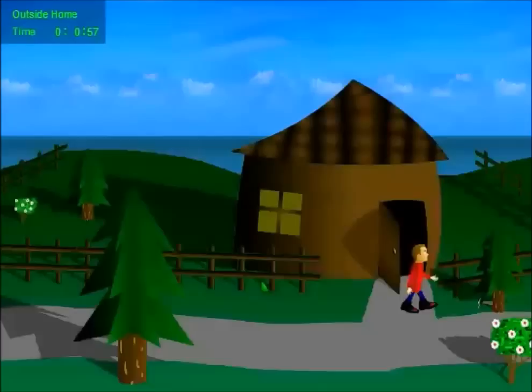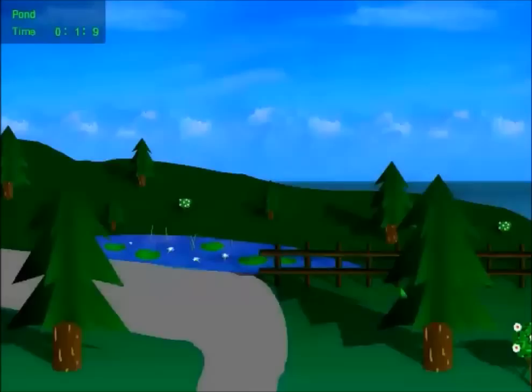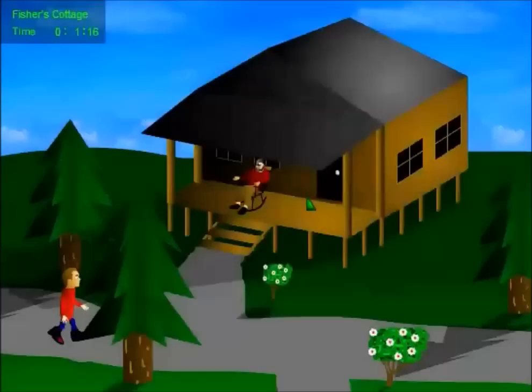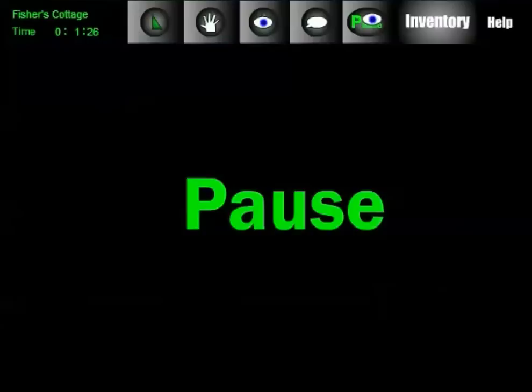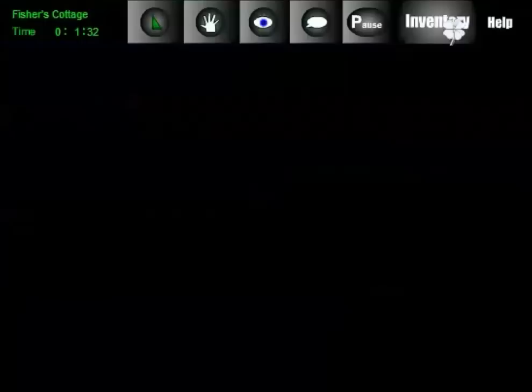Now we want to look through the window, and we can see something under the couch. Switch back to touch, grab that — it's a strange metal object, actually a metal clover. Put that away. You also want to grab this hammer right here. And if you listen closely, fans of the Wind Waker will know what that song is — there's actually a lot of good references in this game. You want to talk to this guy and he says keep an eye out for his lucky charm, which would be the metal clover. So give that to him.